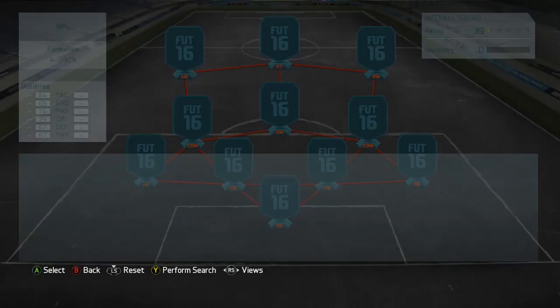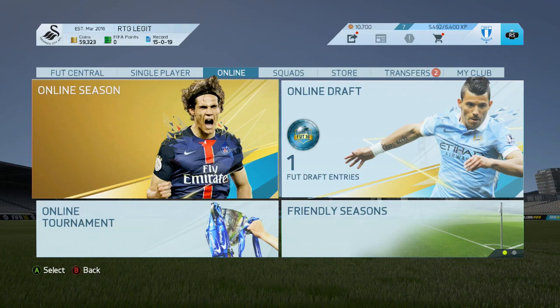If you guys remember Damjanovic from FIFA 13, he had that card that had the white background because it hadn't been cut out properly. I thought that was pretty funny. And we have the hero, Honez Gutierrez, as well as a few more.